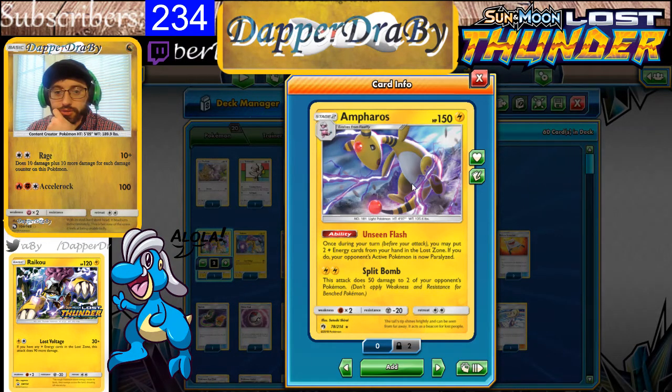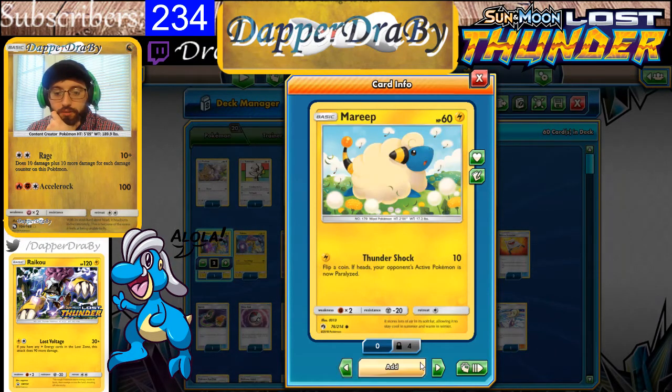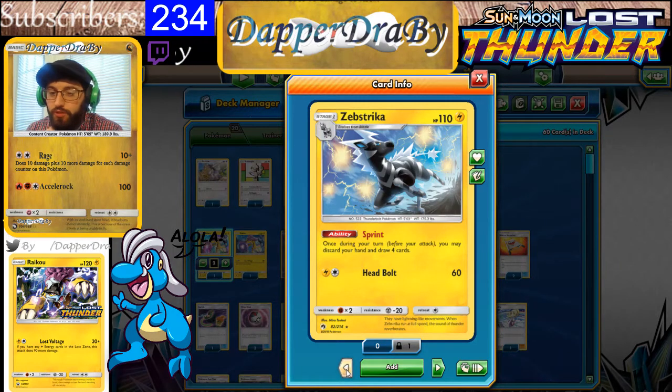We have a 2-2-2 Ampharos line in this and two Raikous. Hopefully we can find our Mareeps — those are hard to find in the middle of a game. We also get a 3-1 Zebstrika line. This is a great ability: once during a turn before you attack, you may discard your hand and draw four cards. You do have to have a card in hand to discard before you can activate Sprint, but that is an amazing ability. It lets you really speed through your deck. This and Sightseer at pre-release actually made me deck myself out and go 1-3 on the day.